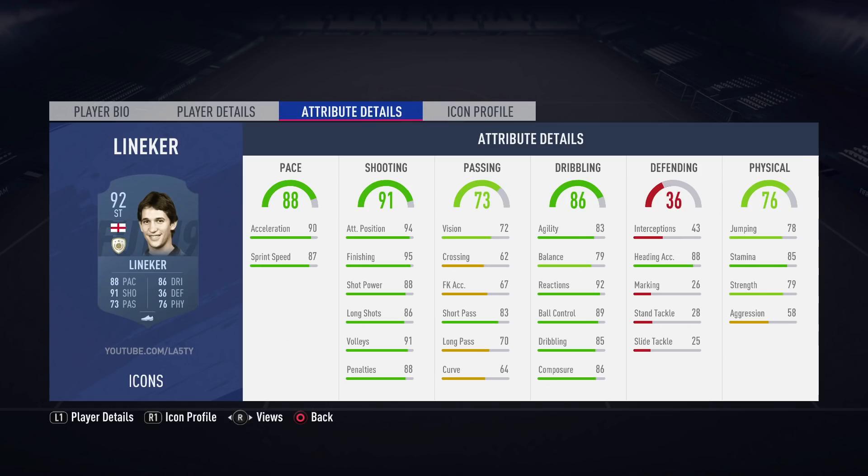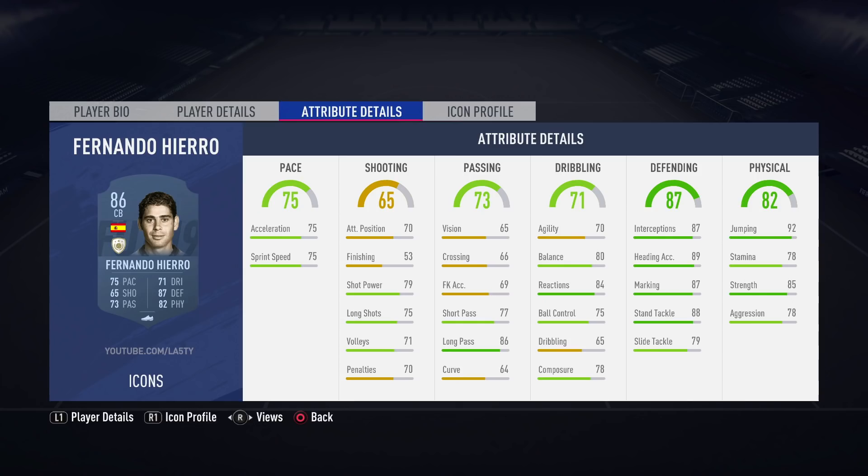A returning centre-back icon is Fernando Hierro. The Spaniard has three different versions at 86, 89, and 91. They all look relatively usable. The 86 has good acceleration and sprint speed, both at 75. The 89 has less pace but is really strong — 87 strength. The 91-rated prime has a mix between the two: good stamina, great strength, and 73 acceleration and sprint speed. I think that's pretty usable. And if we compare him to Sol Campbell, look at the dribbling and passing — a lot better than the Englishman. Does that make him more usable to you?